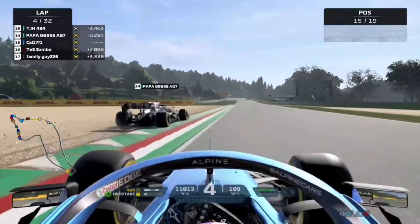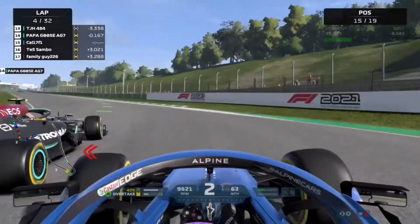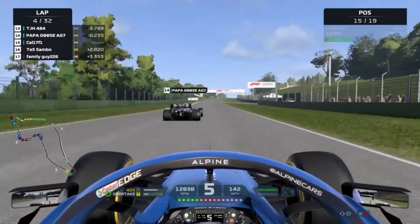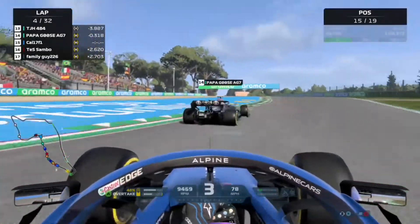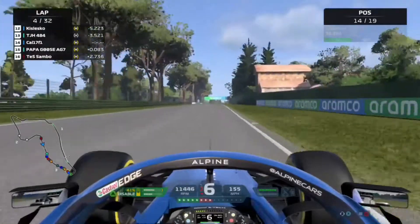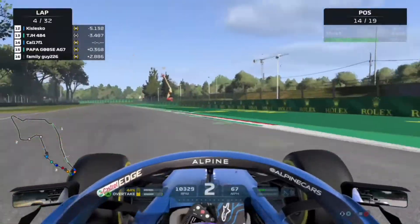On to lap 4, the Mercedes car goes a little bit wide through the Villeneuve chicane and we try to go around the outside through Tosa, but it's not quite enough and the Mercedes keeps the position. However, later in the lap into the Aqua Minerale corner there's a mistake from the Mercedes and we're able to take the position from them, consolidating the move through the chicane as well.